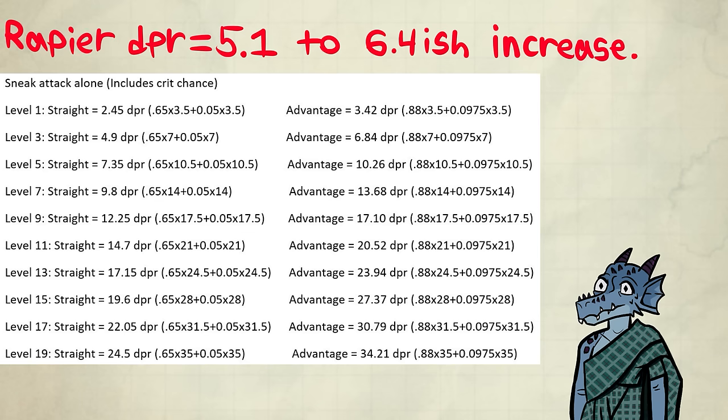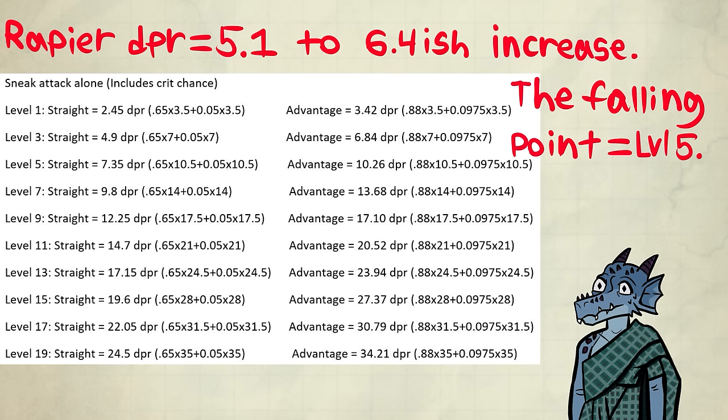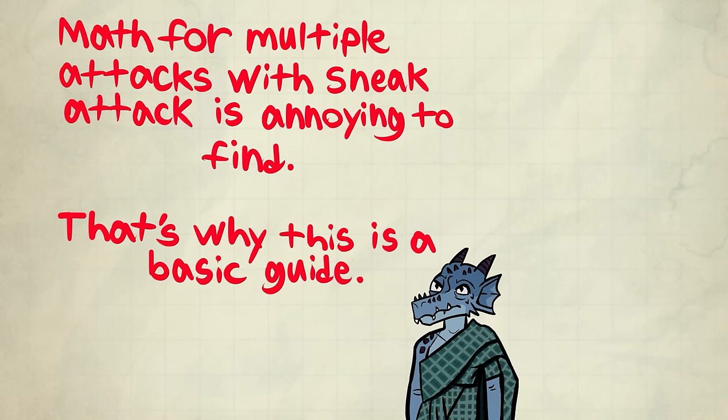Showing all this pretty much debunks the claim that rogues are overpowered. I think it's the opposite — I think they're underpowered. The falling point is at level 5, because everyone gets Extra Attack or third-level spells, and they're way more powerful than Sneak Attack. Sneak Attack has an incredibly hard time competing with only having one attack. If you get Extra Attack somewhere through a build, then you can compete a lot better, but it still struggles here and there.